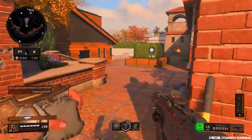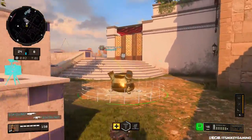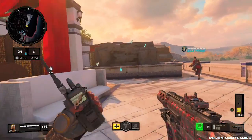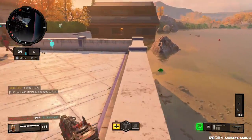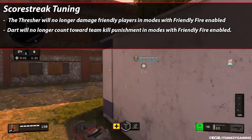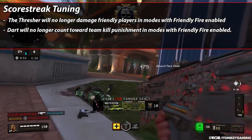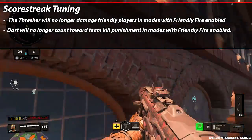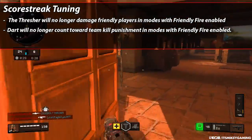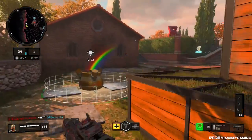Wrapping up multiplayer, they tuned two of the score streaks. For hardcore players, the Thresher was essentially unusable — you'd call it in and kill two or three teammates and get kicked from the game. Now in friendly-fire-enabled modes like hardcore, you won't get kicked for that. Oddly, the Dart — the little plane you control — its kills will no longer count toward team kill punishment, even though that's the one you directly control.